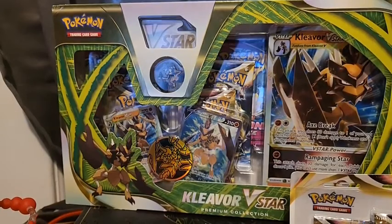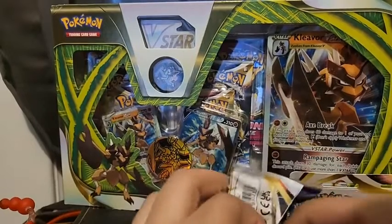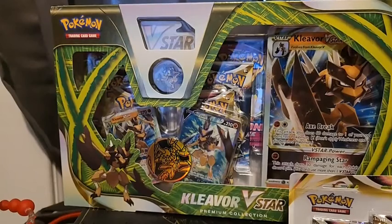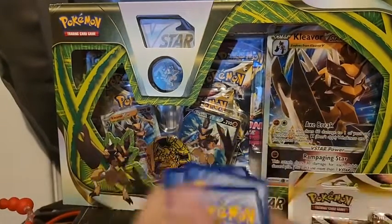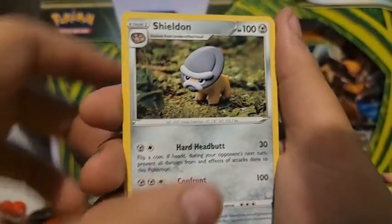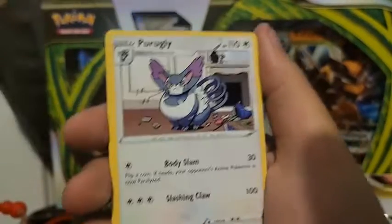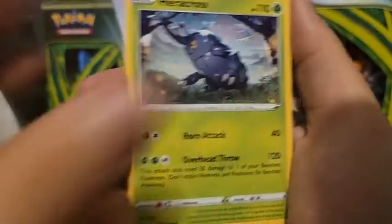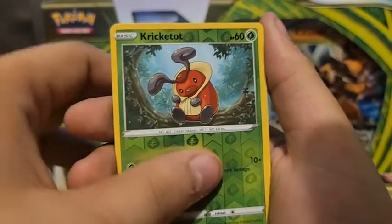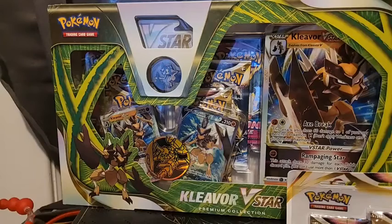Can we go four for four? Can we do 50-50 holo or better? We're down to our last two packs. Hopefully we can get a hit on both of these so our ratio is pretty decent. Starting off with a Water Energy. Shieldon — a little clay creature. I love that they're doing the clay arts again. Hisuian Heavy Ball, Purugly, another Eevee, Heracross, Teddiursa, Mantine, Voltorb — non-holo rare.